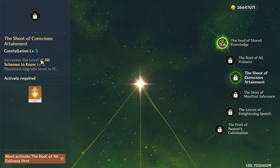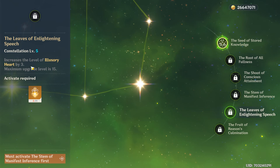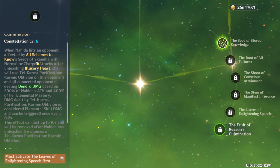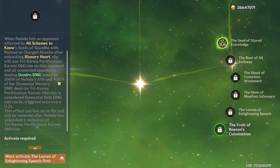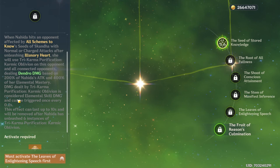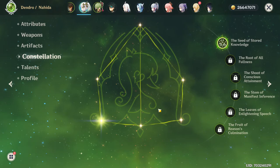Constellation 3 increases her elemental skill level by 3. Constellation 4 increases her elemental mastery based on how many enemies are affected by her elemental skill. Constellation 5 increases her Illusory Heart by 3 levels. Constellation 6 lets Nahida become a brief DPS — when marked enemies are inside the Shrine of Maya, hitting them with normal or charge attacks triggers an extra Dendro damage instance at 200% of her attack and 400% of her elemental mastery, up to 6 times, every 0.2 seconds, lasting 10 seconds.